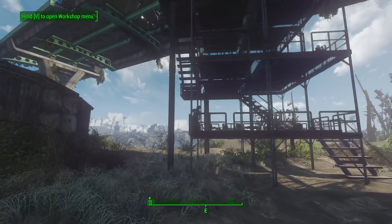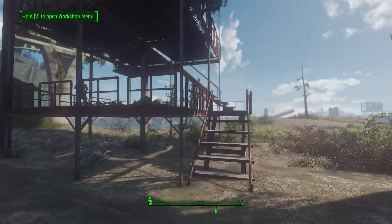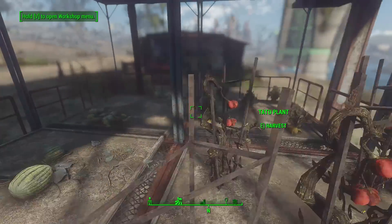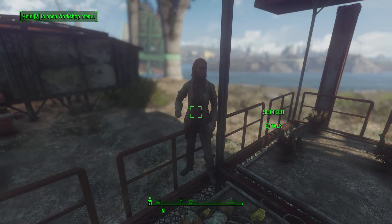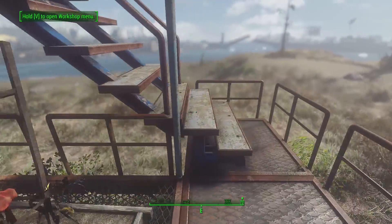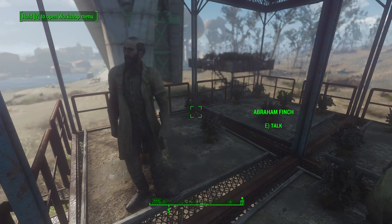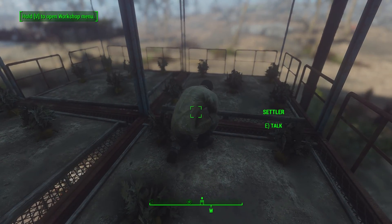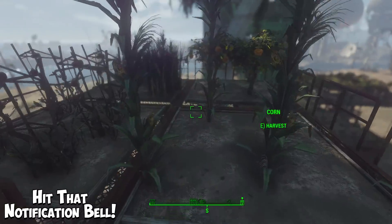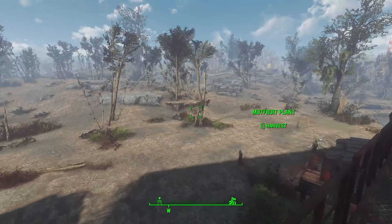These don't cost hardly any resources to build. You can build them as high as you want, as wide as you want, and they just don't take up a lot of room. You can literally have a tower of food in one corner of the settlement - done. I think they look really cool. I don't like this one with the railings, but I wanted to show two different ideas.